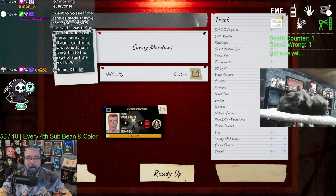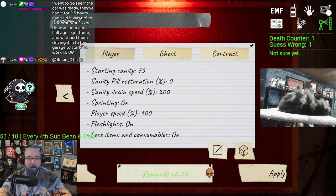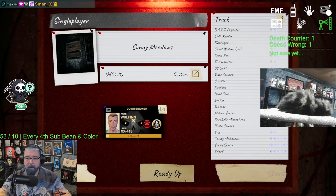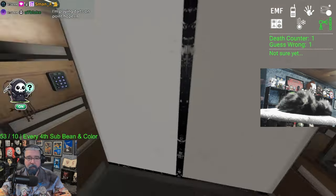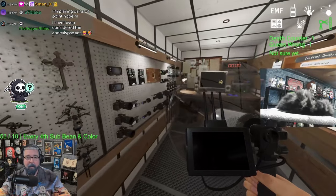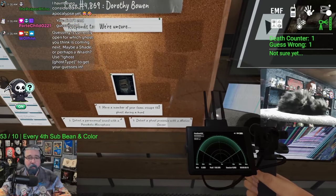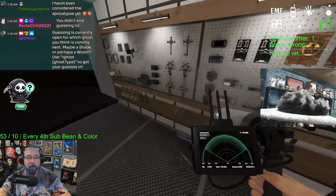I'll show you how I do the apocalypse challenge. Go to presets, do apocalypse three, apply. So this is how I do the apocalypse challenge. I grabbed two sponge sticks and a parabolic. Looking at the objectives: we got an escape, a hunt, good parabolic, good motion sensor. Actually all three objectives are pretty good.